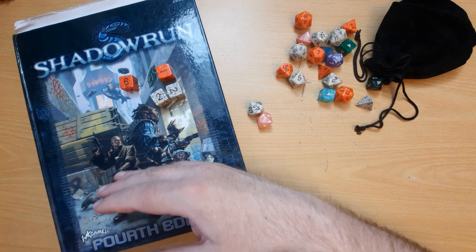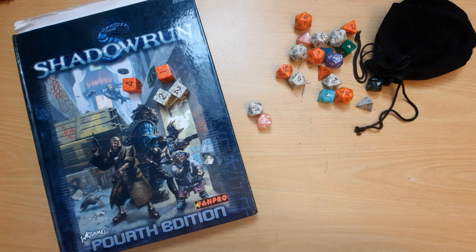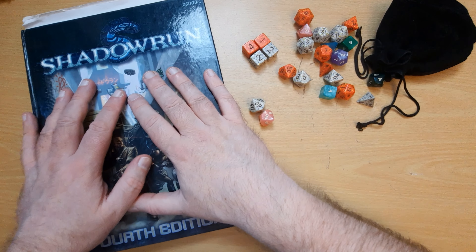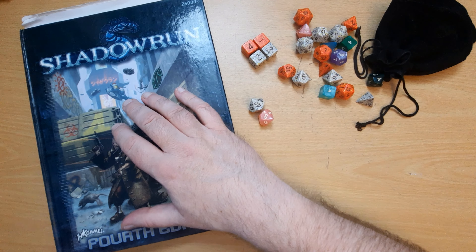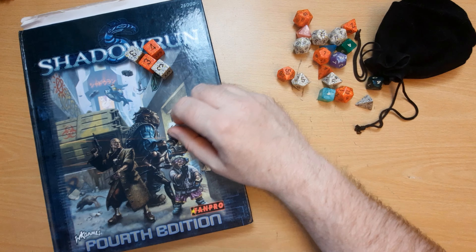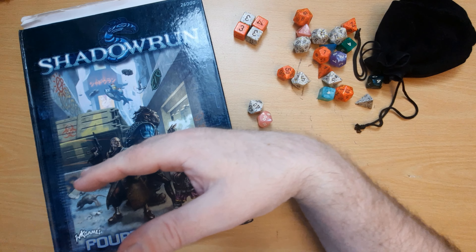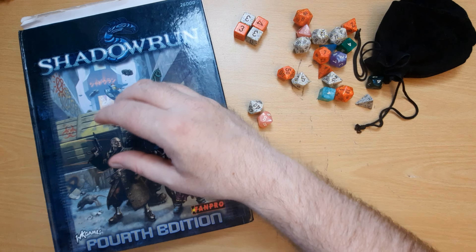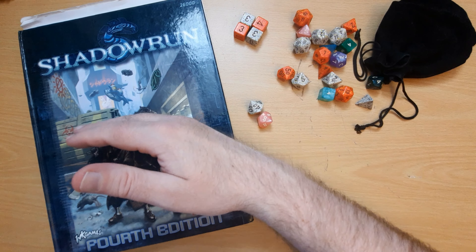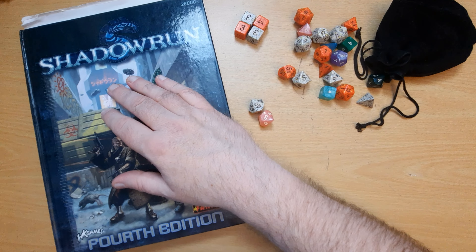In Shadowrun, if you're trying to pick a lock and you need four successes, you can spend multiple rounds attempting it, and you don't fail unless you totally fail to get any successes in one round. Out of all these systems, I probably like the Shadowrun one best because it allows a lot of flexibility. You're rolling a bunch of dice but all you're looking for is successes — we know straight away whether you've succeeded or failed. Sometimes you'll just need one: if you're shooting a gun, you only need one to hit, and extra successes increase the damage you do. But for something like picking a lock, it might have a threshold of four or five, which you'd need to build up over several rounds.